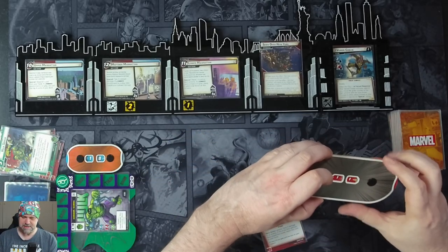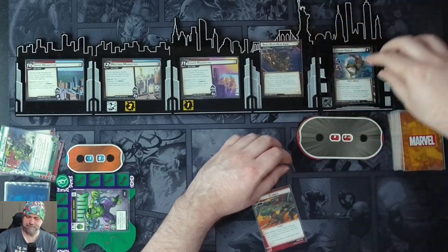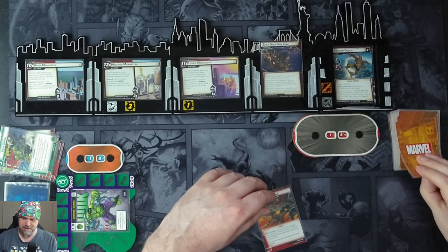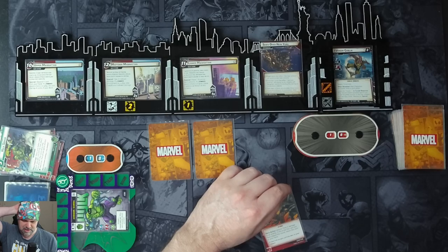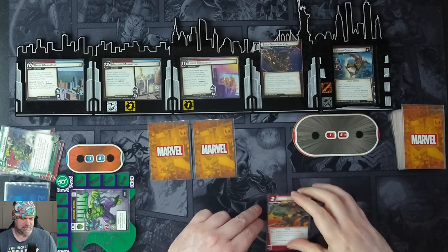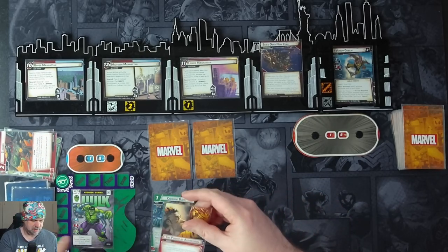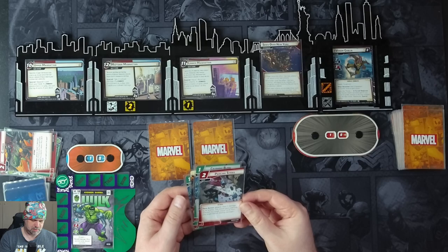He comes into stage two with Tough, still Steady, and now has 18 hit points. On reveal: deal two face-down boost cards to each player. And Claim the Throne — after Venom Goblin activates against you, move the glider counter to the main scheme with the least threat and resolve the special ability. So we can no longer choose to put threat on; we have to resolve the special. We throw away Clobber, ready up, and draw four cards: Crushing Blow, Aggression, another Crushing Blow, and Piercing Strike.